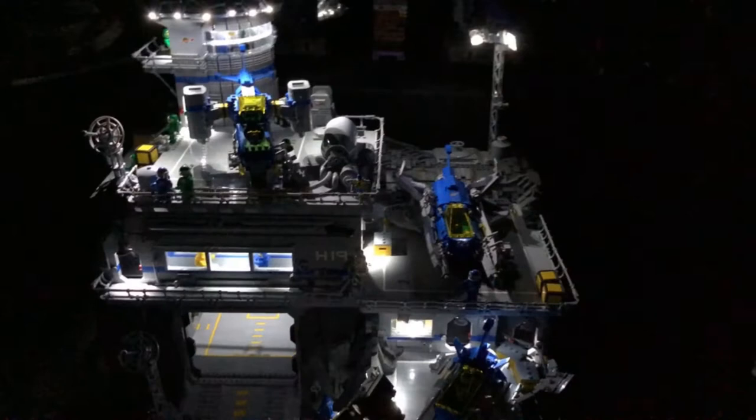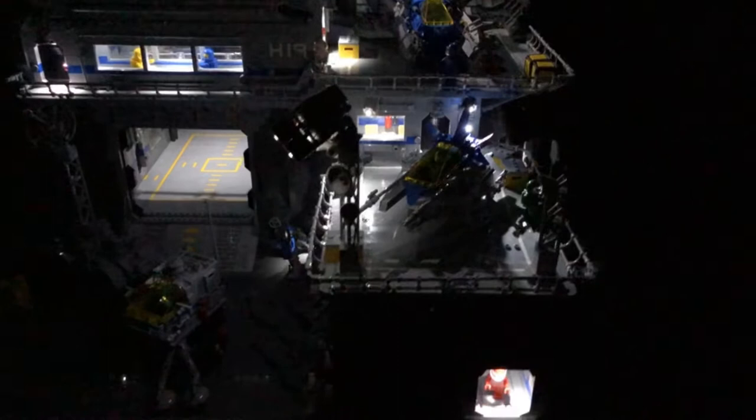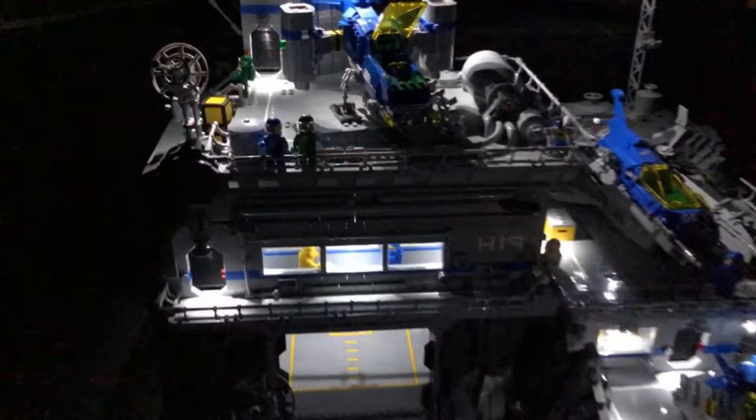Right here we've got a super awesome classic space hangar bay — or maybe a moon base — that looks really nice all lit up, really highlighting the ships and all the little passageways. You can even see there's a little Benny inside there, hiding — happy little guy.